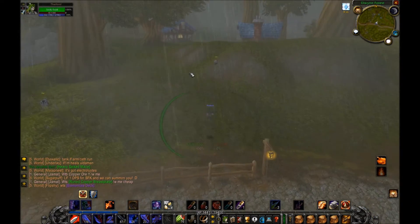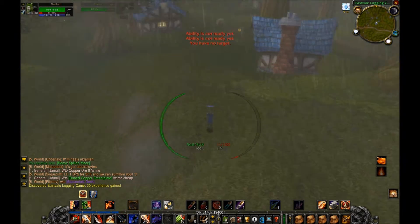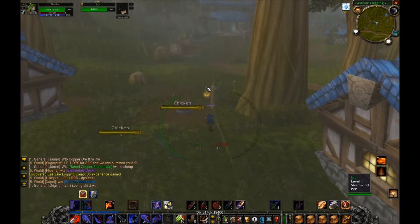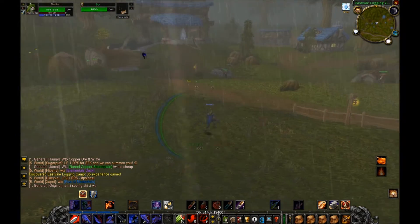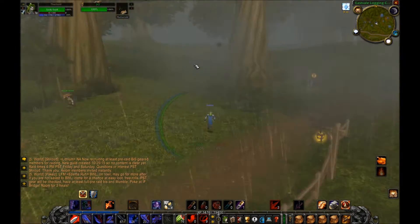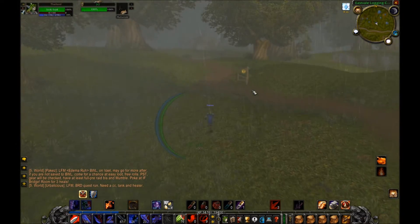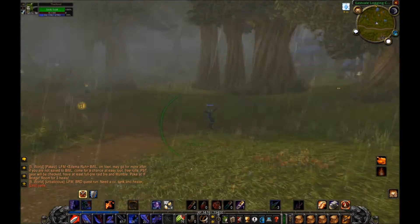I miss on the critter already — that new mace needs training. This is the East Vale Logging Camp. Look at these little douchebags chasing a cat around — oh wait, it's a chicken. Alright, you can kill the chicken, I don't care. I was checking whether they put in a flight master here in the East Vale Logging Camp — maybe in Cataclysm — but no, not in vanilla.